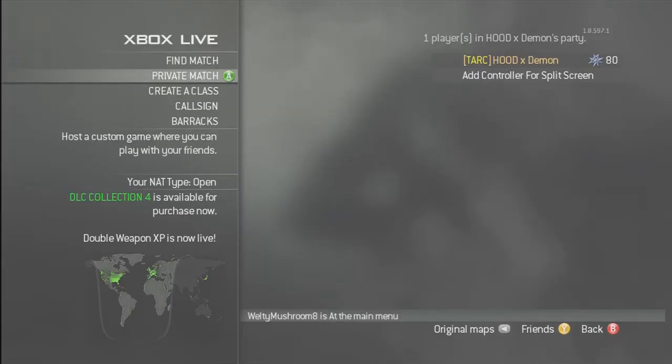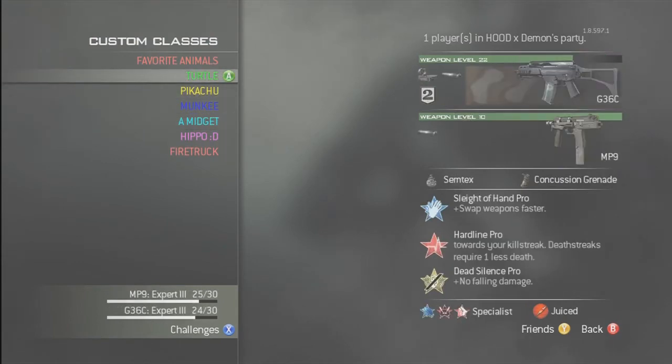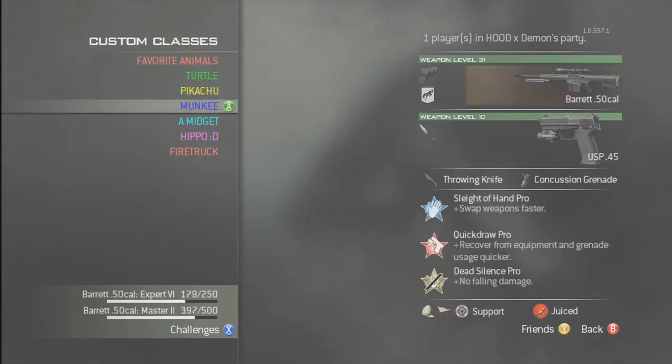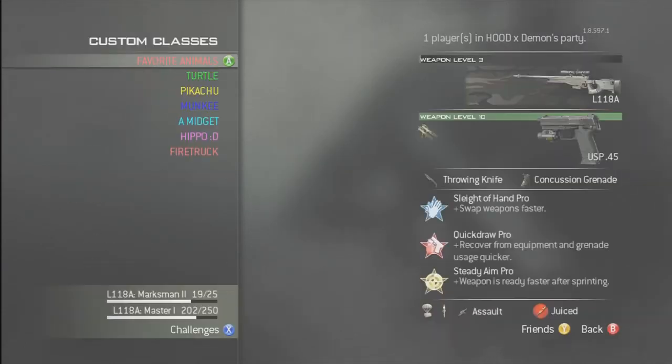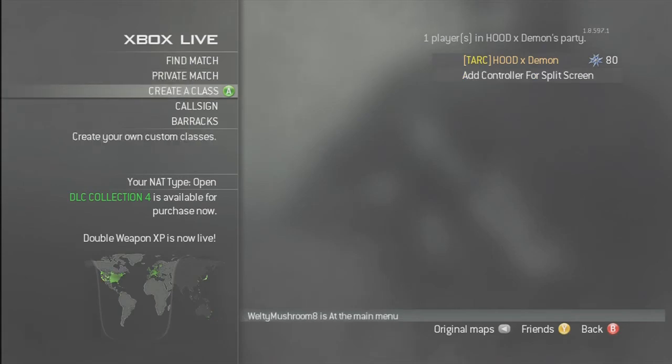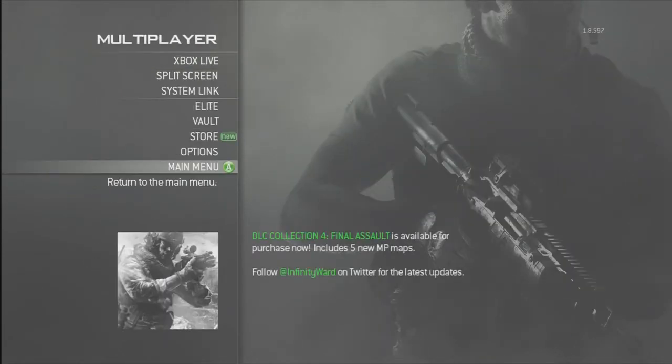Okay, so as you guys can see in my custom classes, my old classes were Favorite Animals, Turtle, Pikachu, Monkey, whatever. So now we're going to back out — click Back. Sometimes it just takes a little bit to send through. Let's go to main menu.